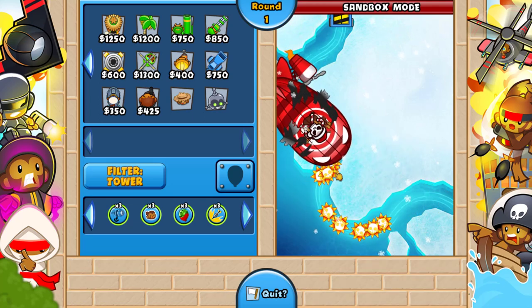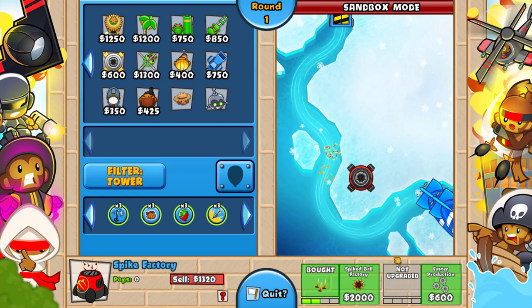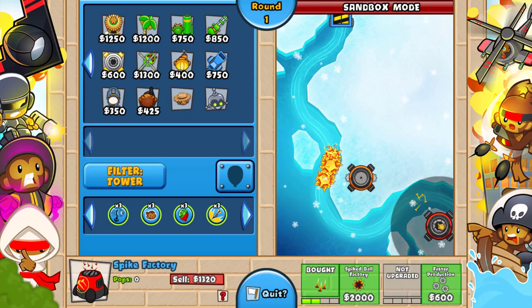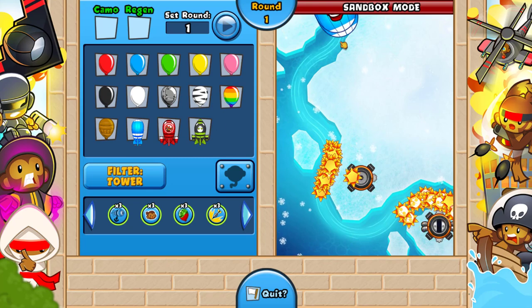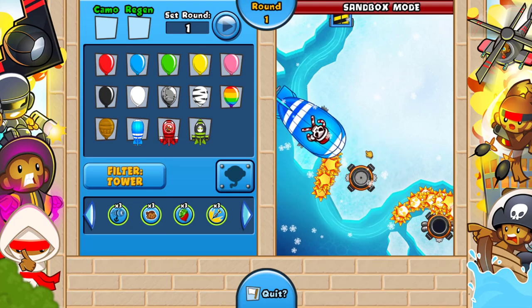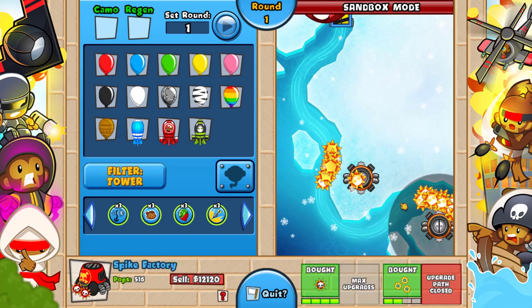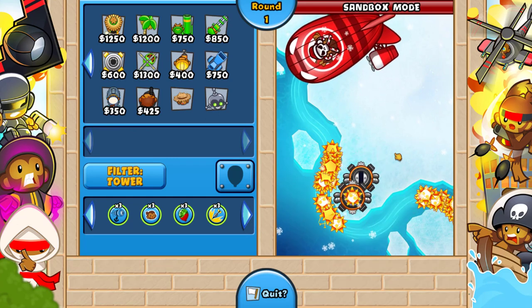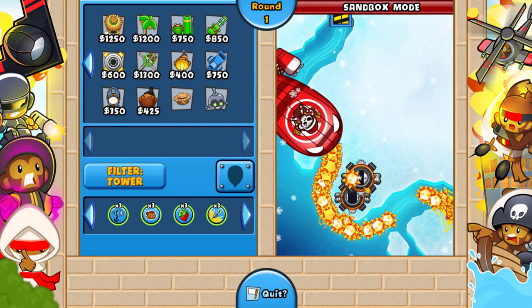Spike mines is actually worth getting now. Let's compare — get a spike mine down. I could have fun with this all day. Let's send two BFBs and see if two spike mines can defend a BFB. I could see so many potential strategies with spike mines and sniper and stuff like that. It just obliterated it! I've gotta send a few more to clear up and then send a BFB — let's see how much one spike mine does to a BFB.